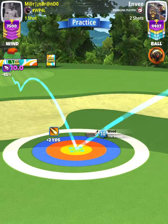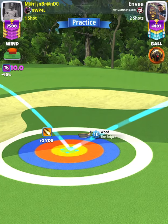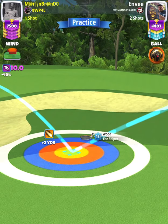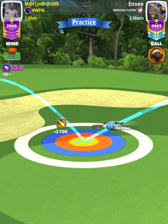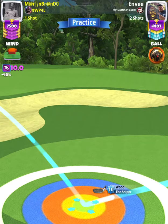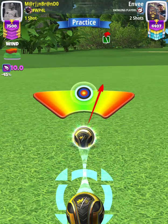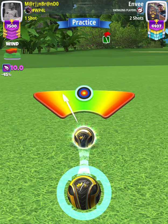My adjustment is wind minus point four, so I'm going to adjust nine point six rings. Then we're going to apply circle break underpower — make sure you do not forget the underpower, otherwise you will probably land in the rough and end up in the bunker.